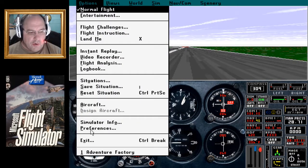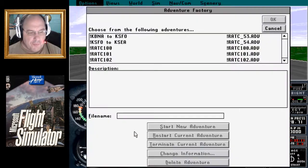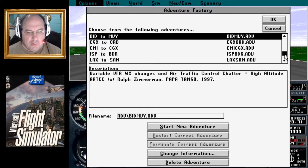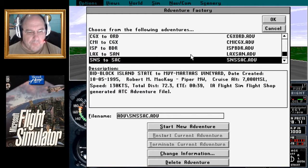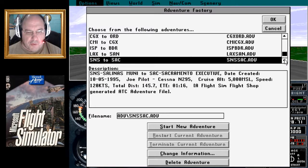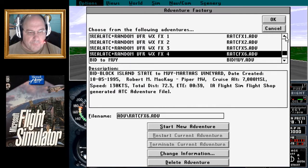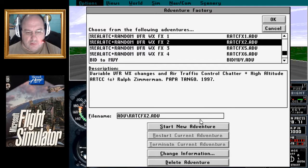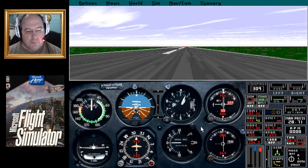We've got to get our adventure factory started here so we can hear our ATC. Keep in mind this is only chatter. We'll go with the high altitude ARTCC. Start a new adventure — we should be hearing some stuff here momentarily.